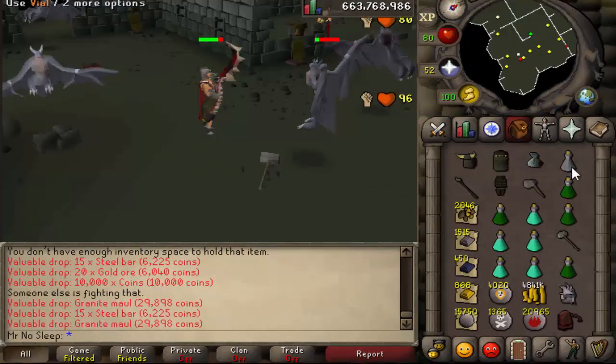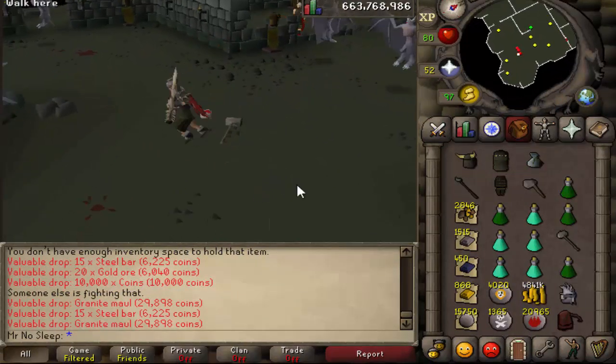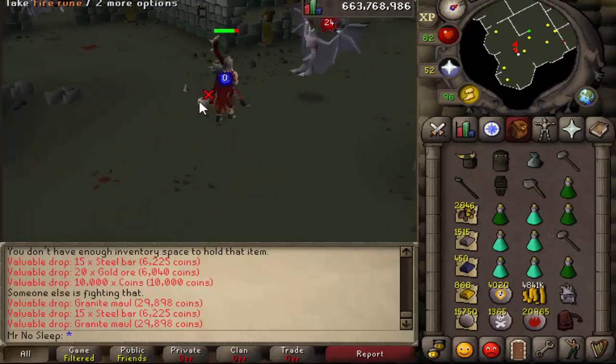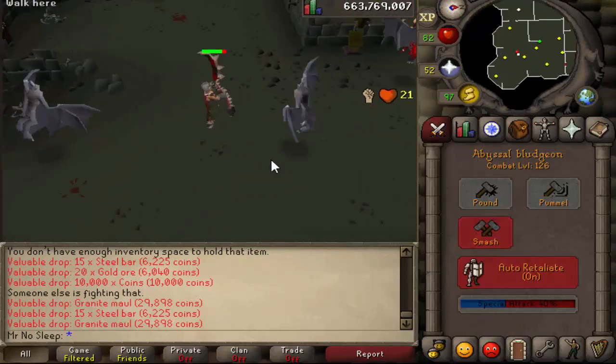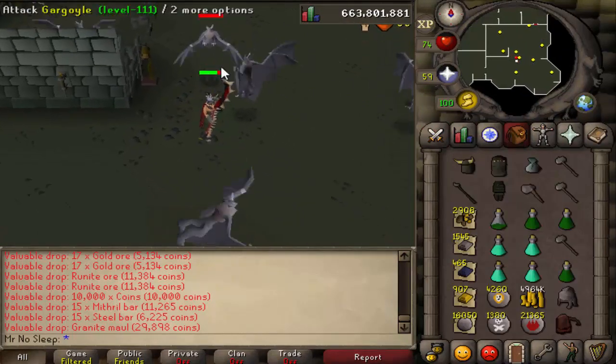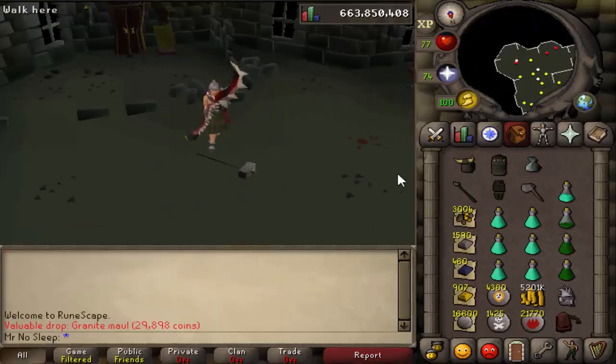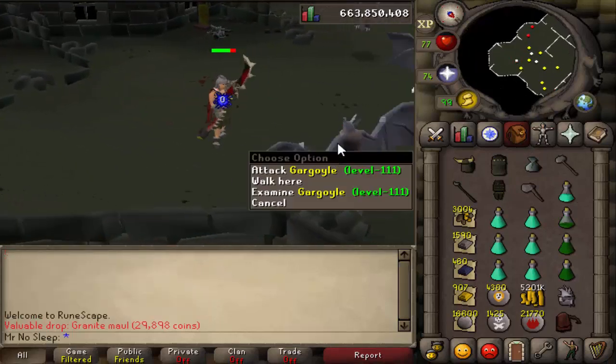High alching is definitely needed, so I did bring a rune pouch, and all of my nature runes and fire runes went into there. You can high alch pretty much all of the rune items — rune full helm, rune battle axe, rune plate legs. Adamant boots and adamant plate legs are optional, but I do it anyway because it adds up over time. You can also alch the unnoted rune ore, because those don't come noted unfortunately.